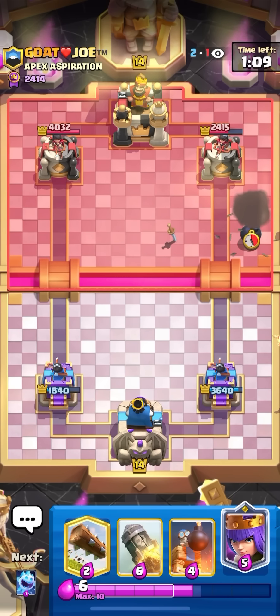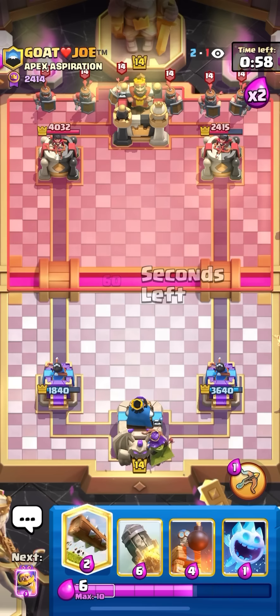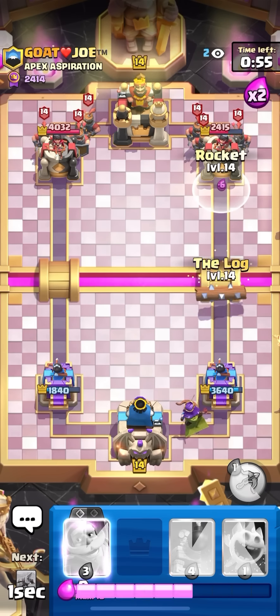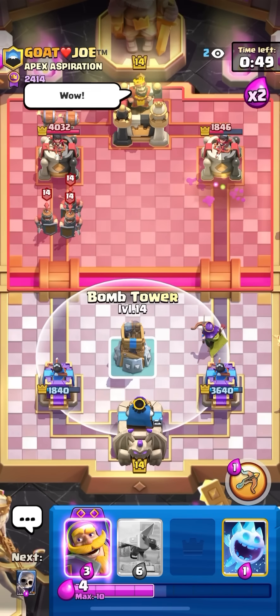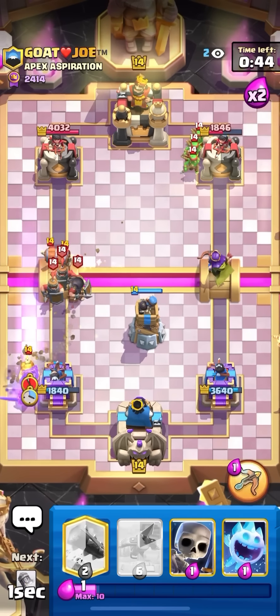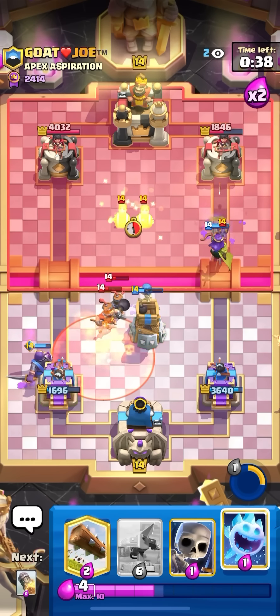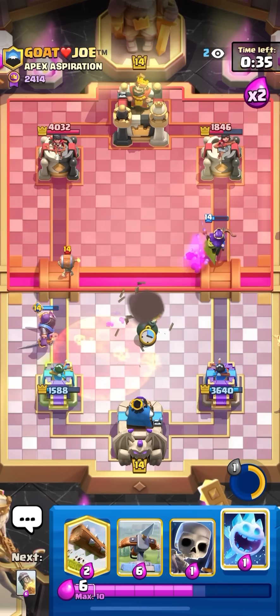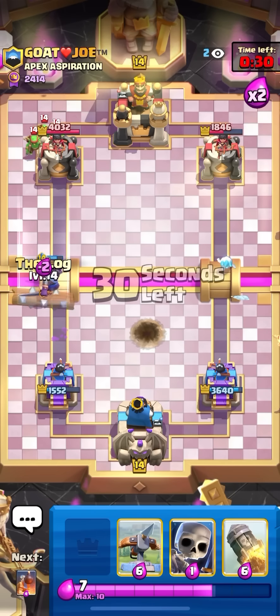I still kind of have a shot but this is not looking too good. Going to queen the back on the right — he's probably going to recruits in front of his tower like he's been doing, but bomb tower should get decent value. I just need him to play right now so I'll be able to expo. He played it in the back — I'm actually going to log rocket right now. Not too bad — good log rocket on the recruits. Then I'm just going to defend the left lane. Going to bomb tower the middle.